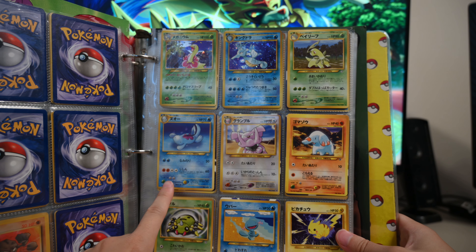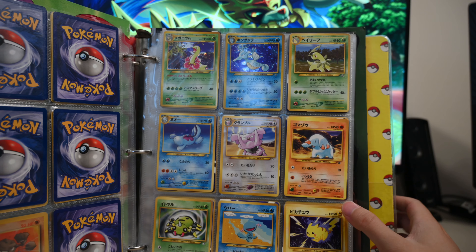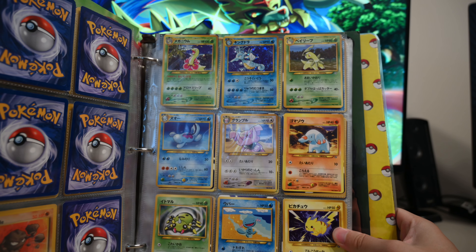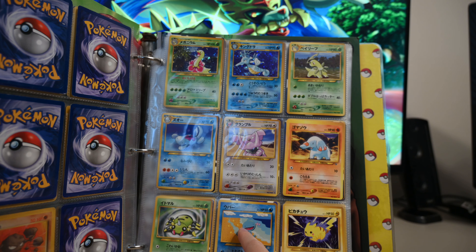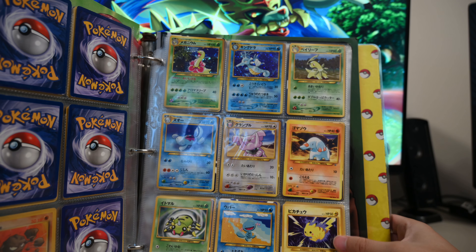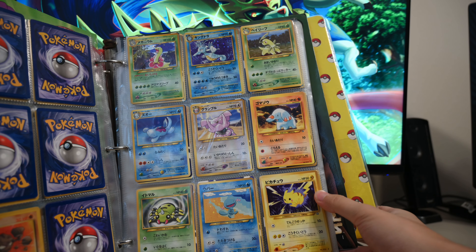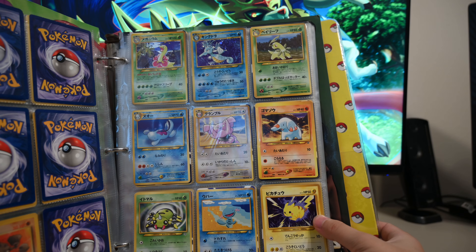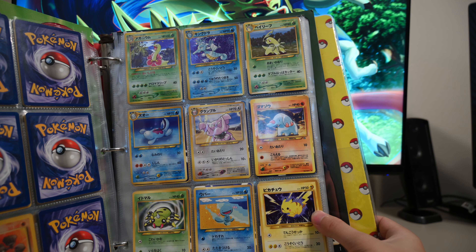And then we have Quagsire — why can't I say that? Granbull, Snubbull, Spinarak, Wynaut — oh my god I can't remember his name, it's his little form. And then we have another Pikachu, a Japanese Pikachu. See look, he slimmed down already — he's a little skinnier Pikachu. Lost some weight between Gen 1 and Gen 2, slimming down.